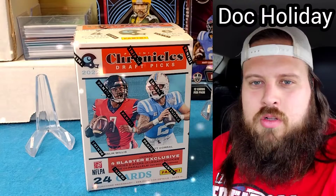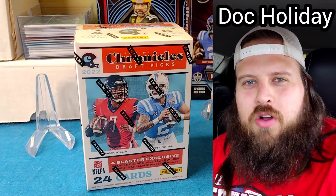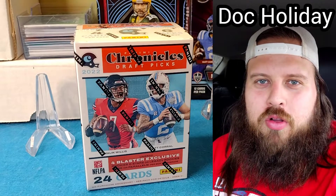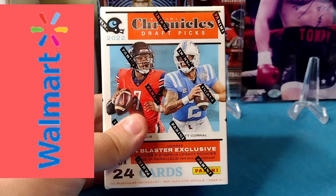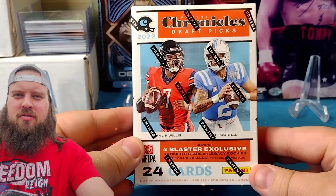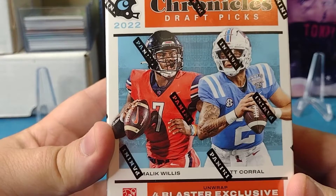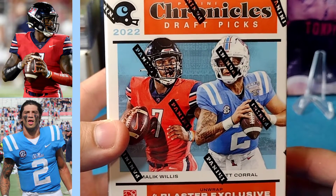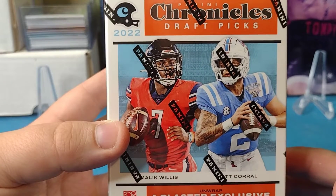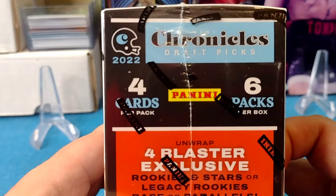What's up everybody, it's Doc Holiday and I'm back. I'm ready to crack a blaster box of Panini Chronicles Draft Picks. I paid about $25 for this blaster — Chronicles Draft Picks. I think a better price point for this product should have been $20. We got Malik Willis and Matt Corral on the front, the 86th and 94th draft picks, both quarterbacks. I'll be looking to pull from the box, especially an auto.